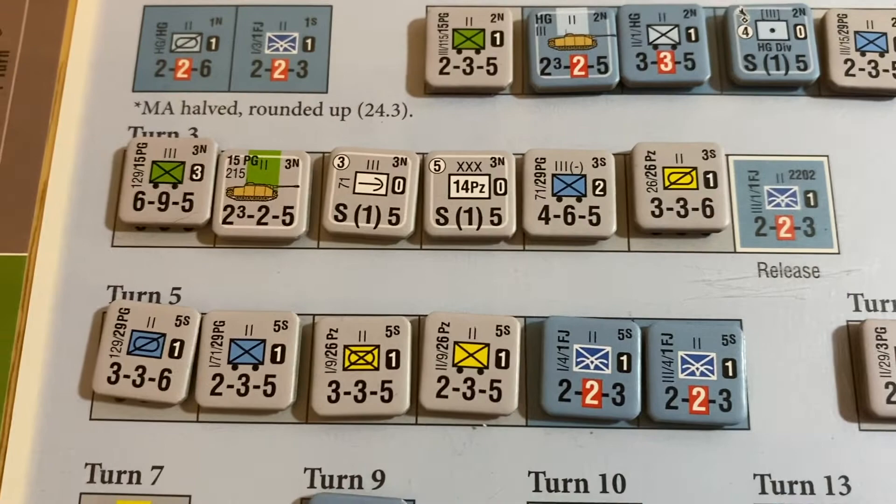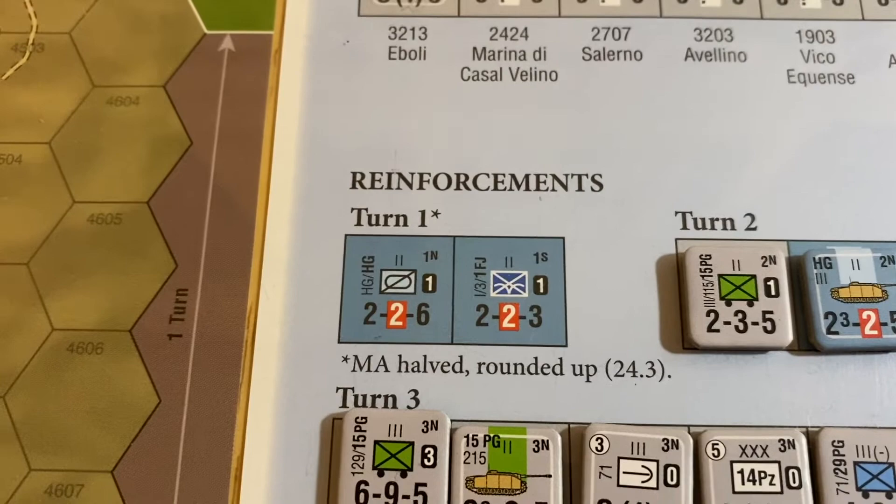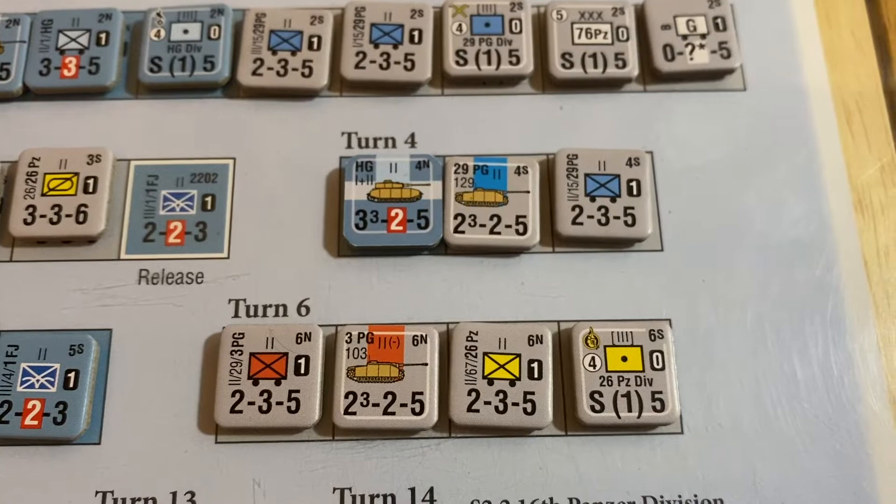On Turn 1, here's an example - you've got two units that include a Hermann Göring unit and a Fallschirmjäger unit. They seem like they're the same, but one comes from the south and one from the north. And with 26 Panzer, you've got a unit from the north and a unit from the south - same division - so watch out for that.